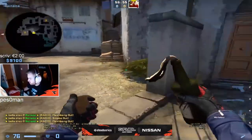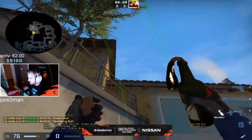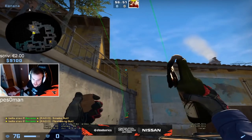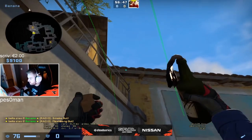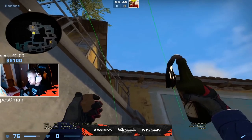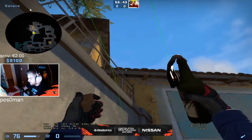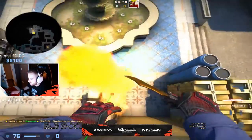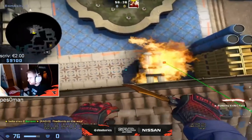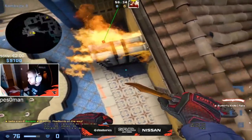And then I want to show you the three Molotovs you can do from here. This is the one that lands on second box and burns first box and second box. You go in here and you aim on this kind of thing — just try to remember on the right side of this thing you Molotov. So it burns here and it burns if he's hiding here.